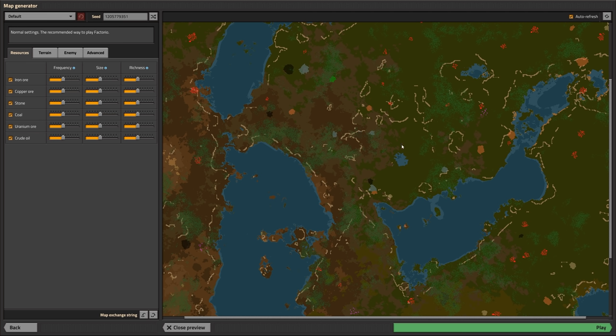Later in the game we can blow up the cliffs if they're getting in the way of our build. But until then they can help with defense. We also have a narrow peninsula here which we can wall off pretty easily to protect our base from the south from aliens. There's another one over here we could wall off to prevent anything coming in from the west. I think this one looks pretty good — let's go.